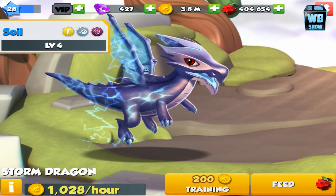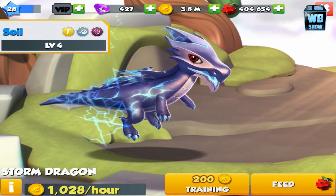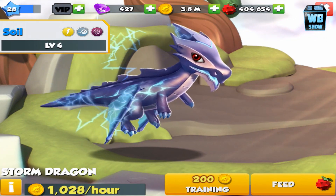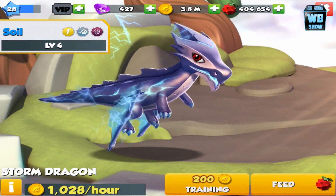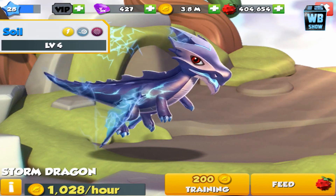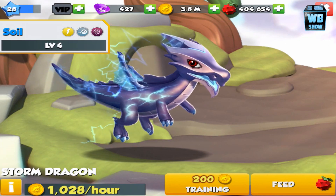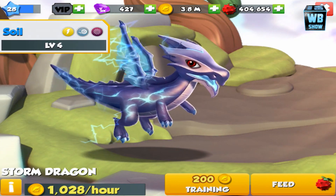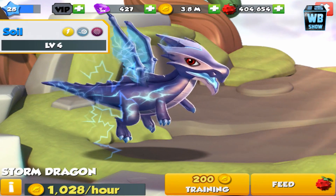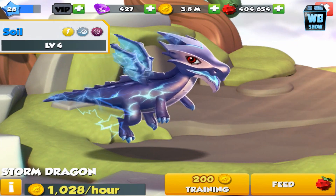Now, how I got the dragon was that I started breeding two dragons. I was breeding the radiant dragon as well as the water dragon. But you can use any combination with the elements of energy, air, and void.